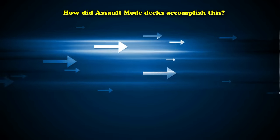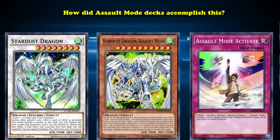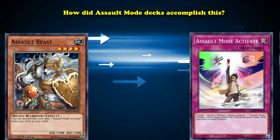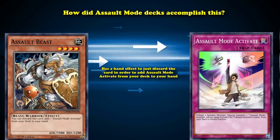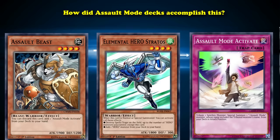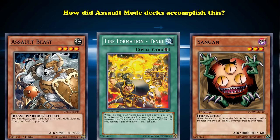So how did Assault Mode decks accomplish getting both a synchro monster on the field, keeping that Assault Mode monster in the deck, and then searching out Assault Mode Activate in order to actually bring out the Assault Mode monster? Well, they had a pretty decent searcher in the form of Assault Beast, which has a hand effect to just discard the card in order to add Assault Mode Activate from your deck to your hand. This was kind of unprecedented for monsters at the time — nearly all level 4 monsters that search required you to summon the card first or activate its floating effect in order to search. Very few of them could actually just use their effects from the hand. Assault Beast also has decent attack for a level 4 monster, with basically the maximum at 1900. And since it's Beast Warrior type, it could be searched out with Fire Formation Tenki, which wouldn't be released until four years later. Although, the good support kind of ends with Assault Beast.